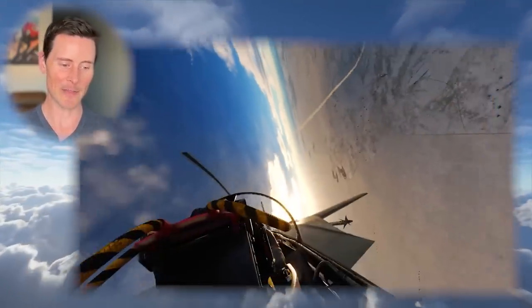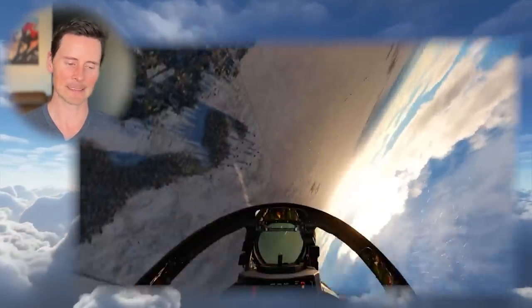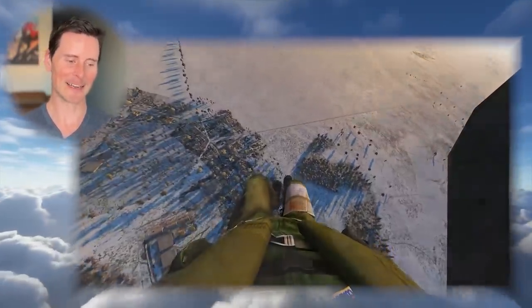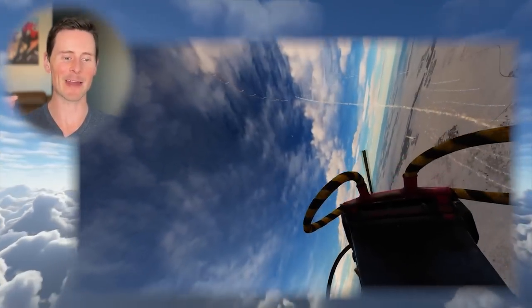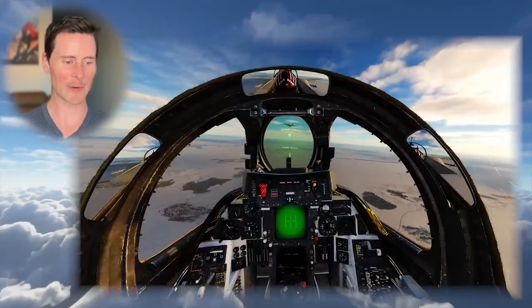Look at that basically somersault maneuver this thing does — it just changes the game with BFM. Even Maverick's going to be hard-pressed to defend against that somersault. Another fox two missed — that's good — but he's back there in the control zone again, guns coming at him. It's going to be tough to defend against him. Every time you see that SU-57 rolling and tucking behind you, the pucker factor goes straight up. That's when you're like, 'Oh boy, this jet is behind me and they're about to shoot me.'